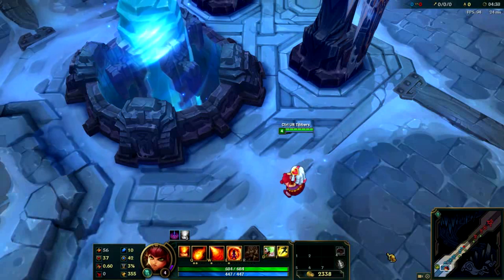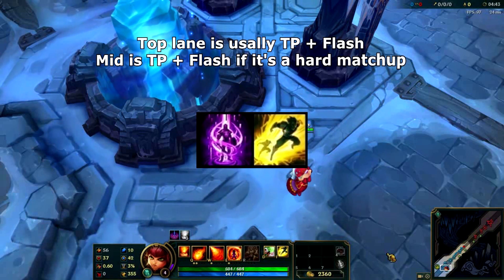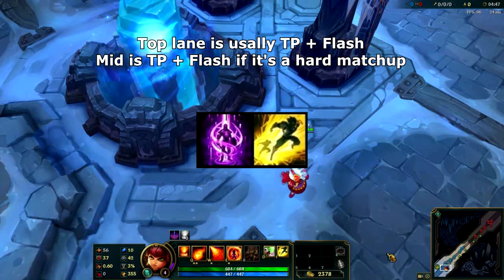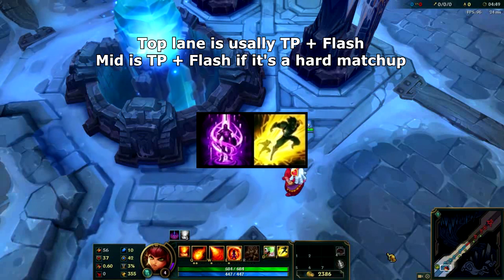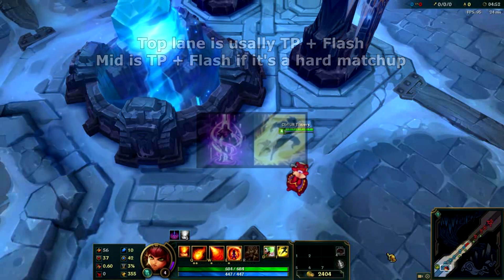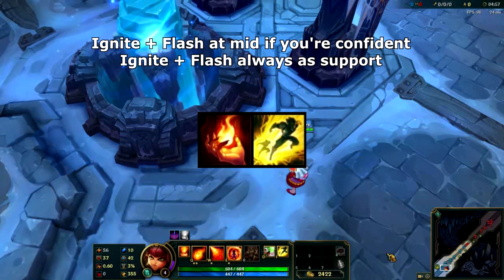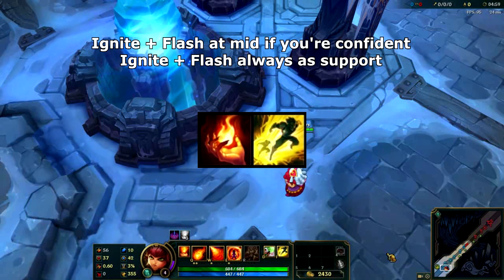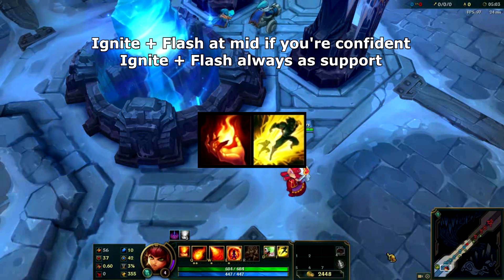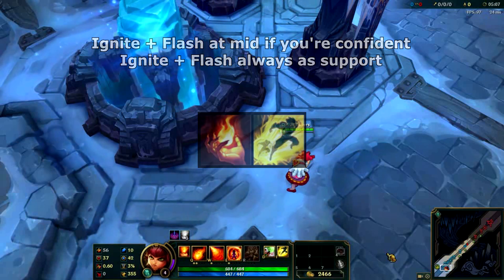Now it's a question of summoners and itemization. In the top lane you'll be using Teleport and Flash for the most part, to match the Teleport roaming potential of your lane opponent. In the mid lane we'll be using Teleport and Flash against lanes where we know we're going to get poked and zoned. On the other hand, if we have a solid advantage in lane we'll be taking Ignite to help secure the kill on the enemy mid laner. In the bottom lane we'll always be running Ignite and Flash as we intend to kill the enemy AD carry or support.